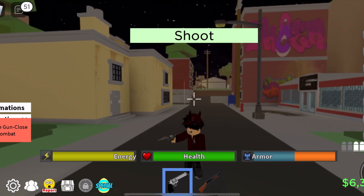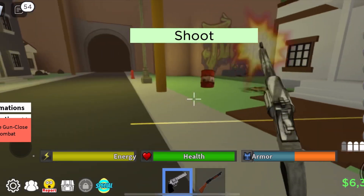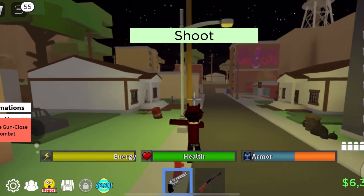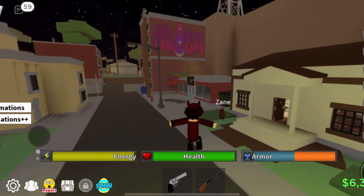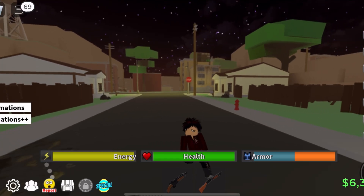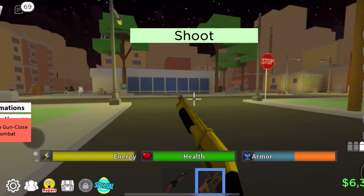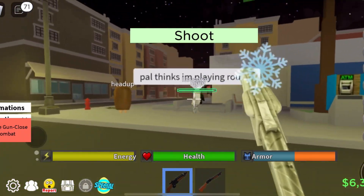I'm not even trying to shoot right now and it's shooting. You guys must try this out for yourselves — it's hard to explain what the problem is until you know what the problem is. I don't know how to explain it. This is as unplayable as last time. You can't even move your screen without shooting — you're shooting, you're shooting, you're shooting. I don't know how else to put it.